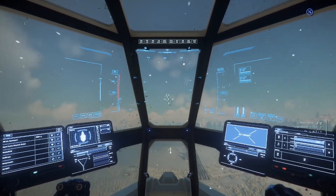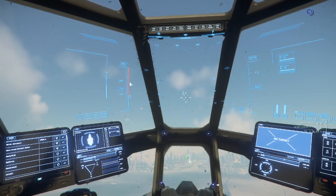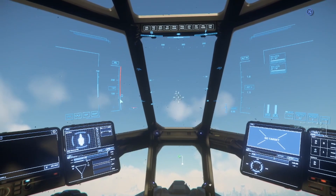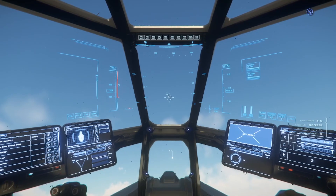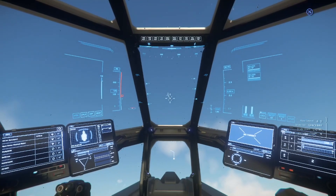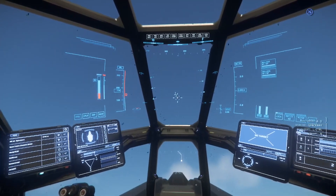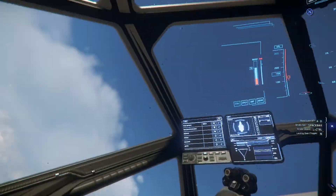On the heads-up display you'll see the speed gauge — this tells you how fast you're going. Anytime you're in the blue you're going to get max performance out of your ship. Rolling the mouse wheel up increases your speed limiter — you can see that box going up and down. If your limiter is set low, your ship won't exceed that speed. Left Shift is your boost.